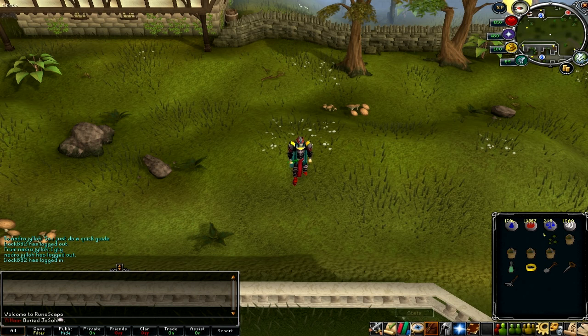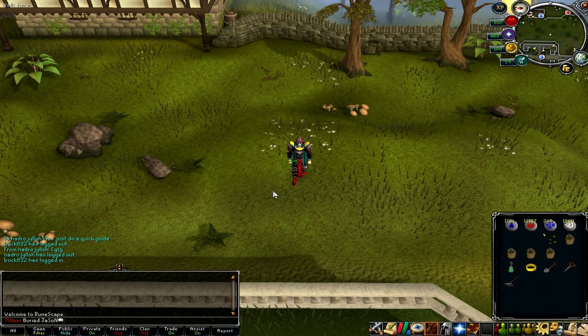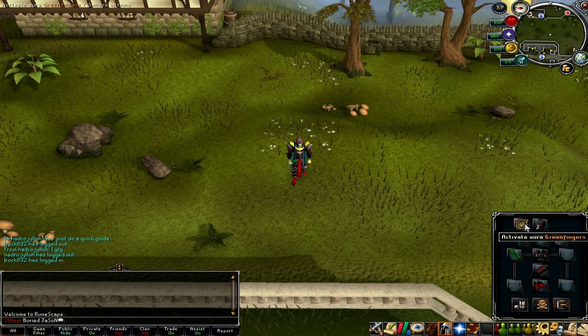The last thing is there's another quest you can do to get another patch. The quest you want to do is My Arm's Big Adventure, and that will get you the fifth herb patch. So you would just want to bring another seed for that. Also, you can get the Greenfingers aura, which gives you 5% more yield, and sometimes will give you a second batch, so you can get extra herbs.